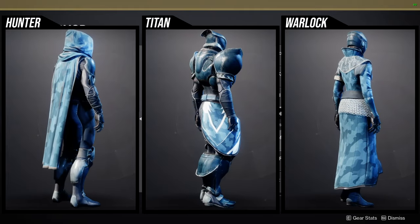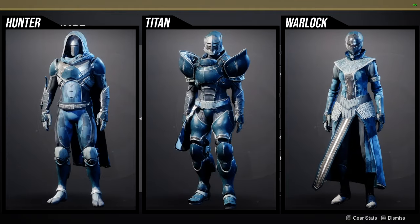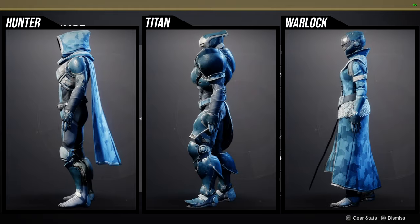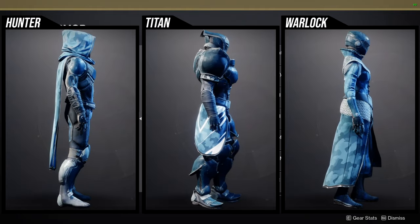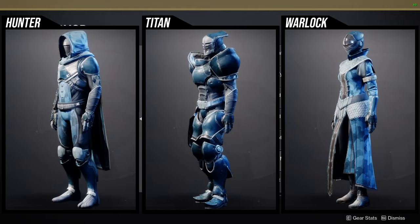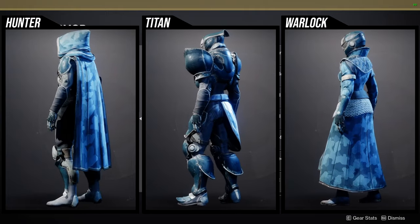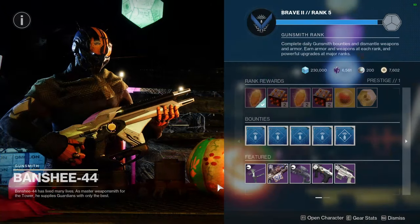For Titans, you can definitely use the helmet - I'm not the biggest fan because I prefer the New Monarchy one with fur on top, but it works. The shoulder pad arms are a bit weird. The chest piece is really cool because it's bulky and I like bulky chest pieces. The boots are pretty cool. The mark is whatever, honestly. Warlocks - I really like yours a lot. The arms and chest are really cool, the helmet is pretty cool, and only the boots and bond are pieces I'm indifferent on.